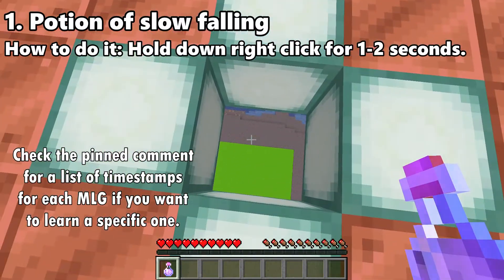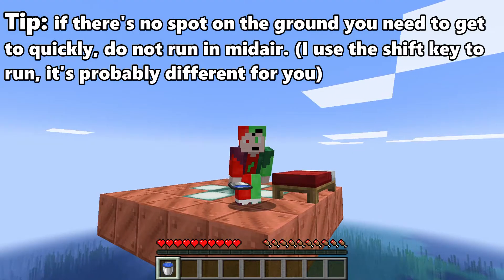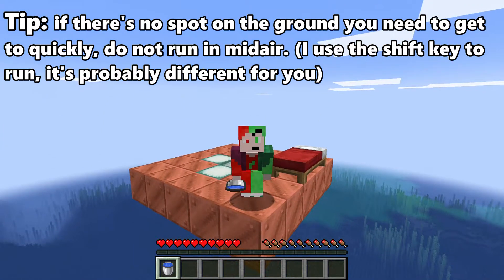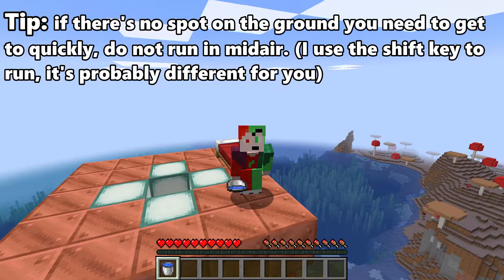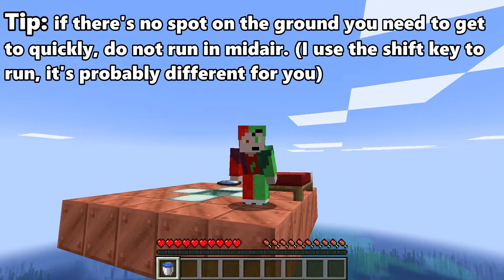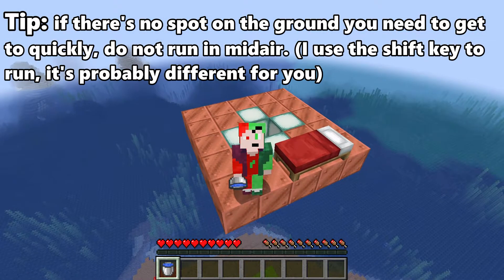The easiest MLG is slow falling. All you have to do is hold down right click and you're not going to die. Here's a really important tip: you do not want to be falling fast, which means you do not want to be holding shift as you fall. Unless there's a block you want to land on, then you probably should shift to get to that location faster. But if there's no spot in mind you have to MLG on, do not hold down shift. If you're falling faster, it gives you less time to do the MLG and thus a greater chance that you will fail, and all of your friends will laugh at you — and that's not something you want to happen.